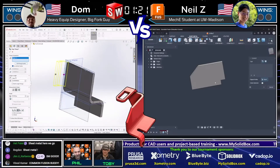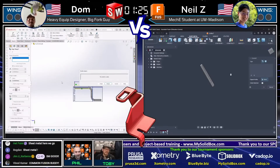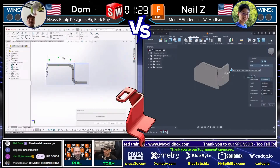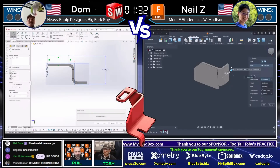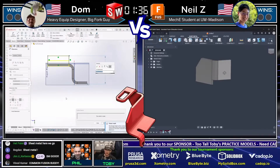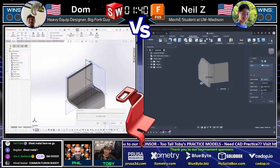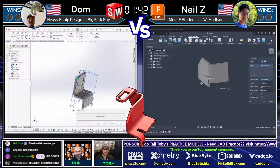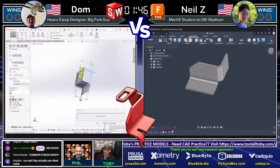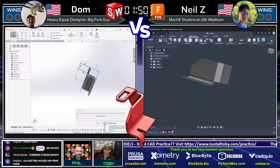It's crazy to see the power of Fusion and especially SolidWorks on the sheet metal side. It's a different skill — we saw in the last battle that Max needed to know sweep and sweep cut. Now we see sheet metal, another skill some people know better than others. In the world championship you really have to know all these skills: multi-body, sheet metal, sweep — if you want to take the title.